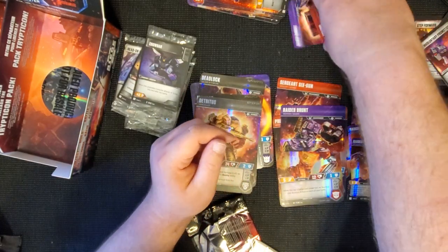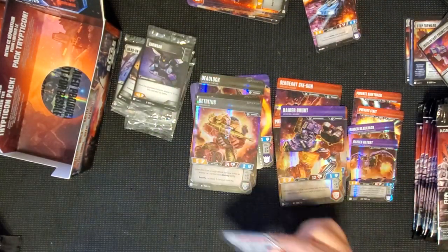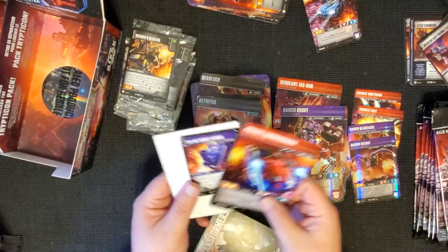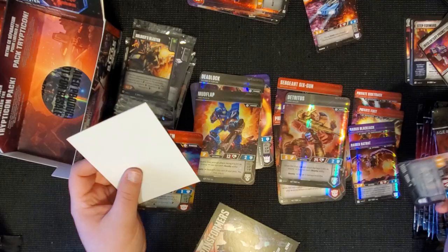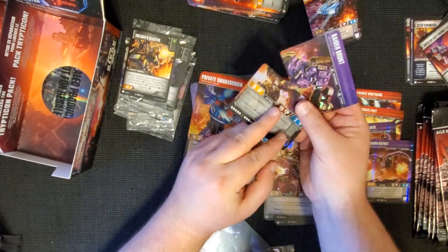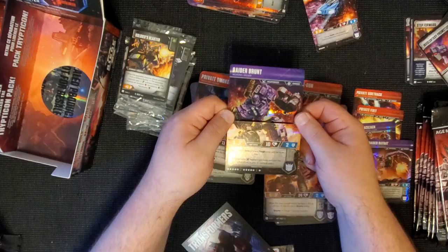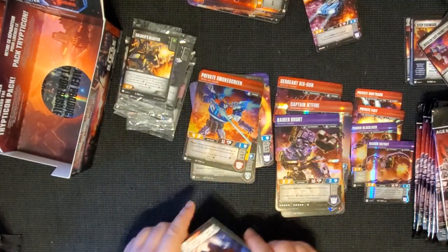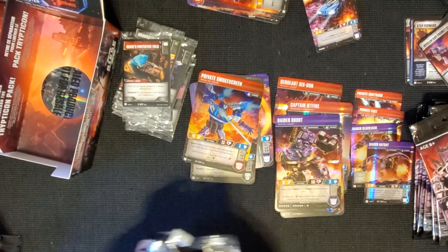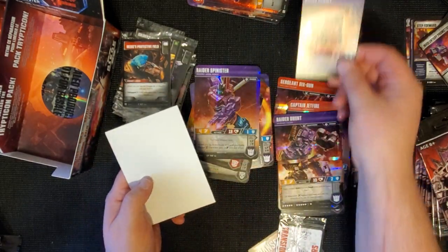And Raider Ratbat - that's our first one. Next is another Private Smokescreen. Is that the other part to Brunt? It is! It's the other part to Brunt - look at that, that's crazy! I kept calling him Brawl the whole time. So Raider Brunt - we got both sides, I'm so happy right now, I'm just like a kid in a candy store. Next pack - Raider Spinister, I love Spinister, I really want to make a deck with him. And we've got Raider Rumble - this has two weapon slots.